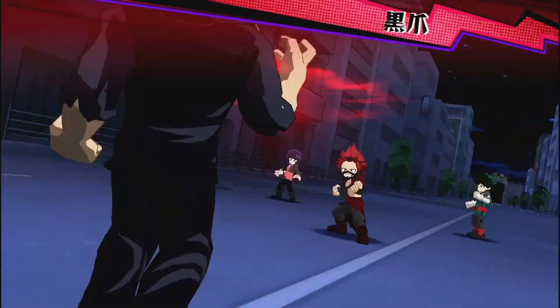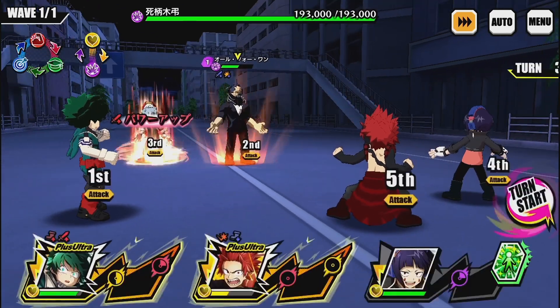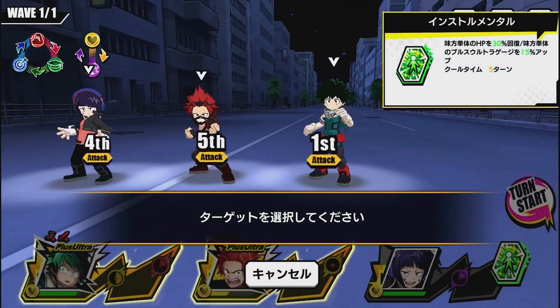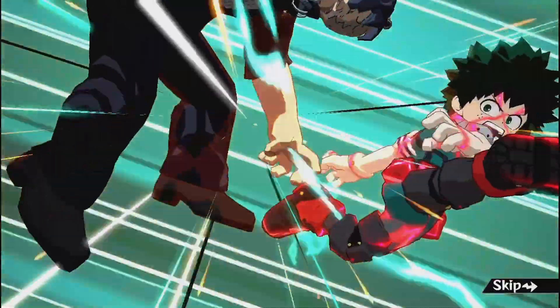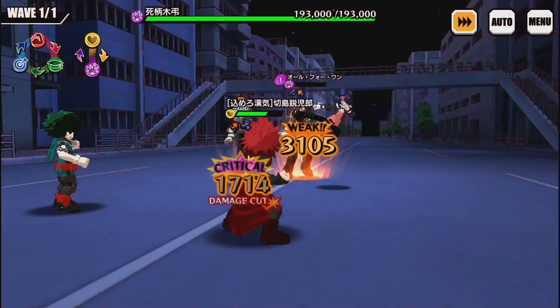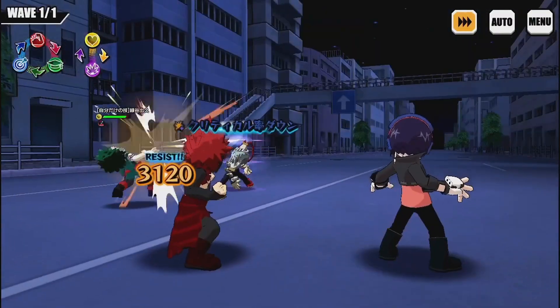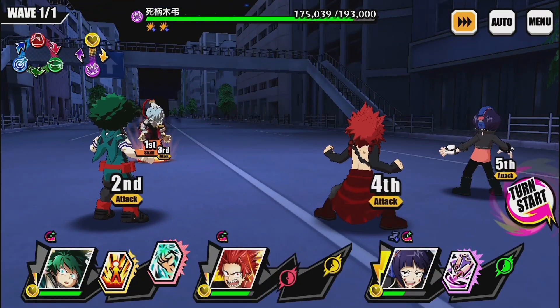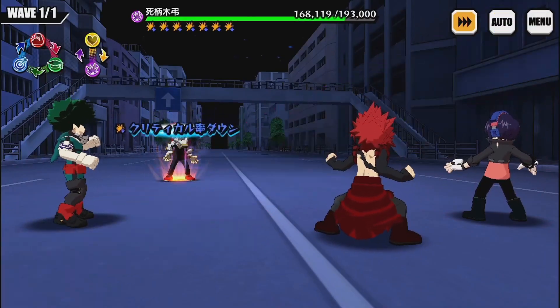He still did 11,000 damage, which is great, and the skill did max 5,000 damage — absolutely nothing. We heal up Kirishima since he's lowest on HP, then use his Plus Ultra so he gets the barrier. His Plus Ultra does 20-something thousand damage, which is very good for a tank. The unfortunate part is that his taunt cooldown is very long — the taunt only lasts for 2 turns but the cooldown for the taunt skill is 5 turns.